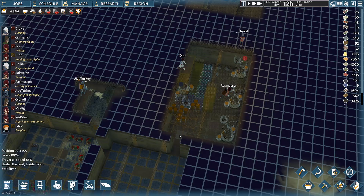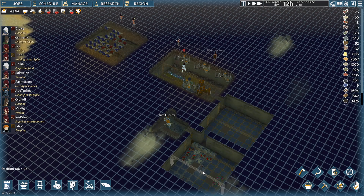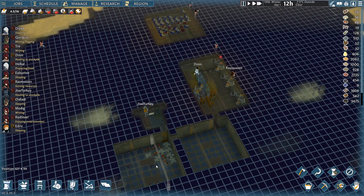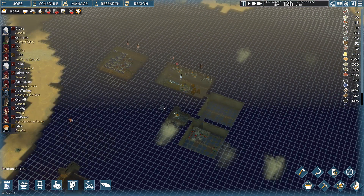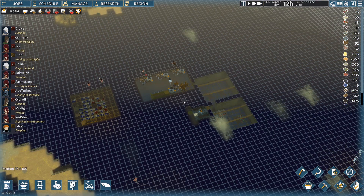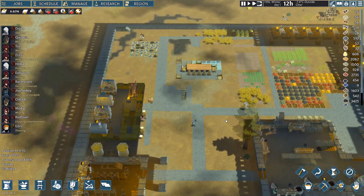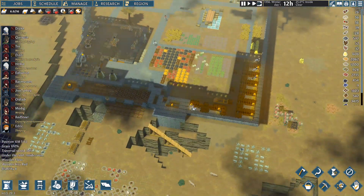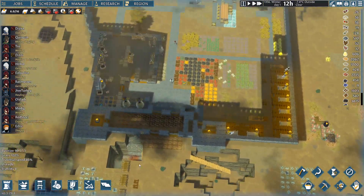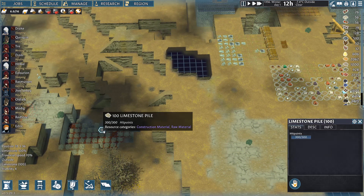Thank you for pointing that out. We did get the orders put in to fix the temperature issue down here. It's minus 1.4 degrees in here — actually warmer than outside because the heat is coming in from the brewery. But it'll be cold enough overall to keep that functional. I really want them to get this stuff done. Quirky's doing the iron stuff. Do we have a shortage of stoneworks? No, we got plenty of stone — still a few thousand sitting over here.